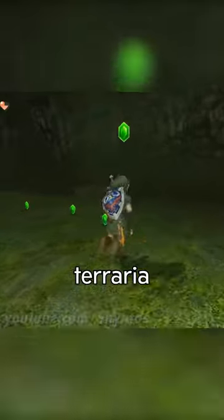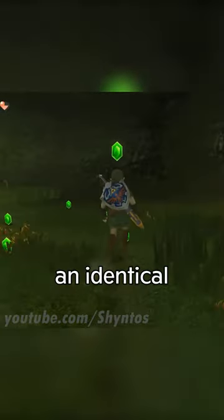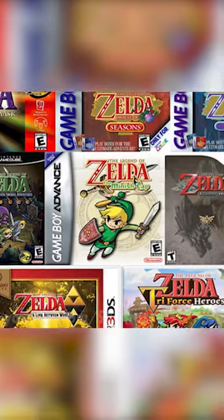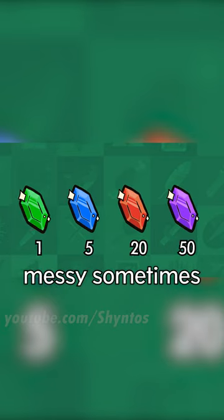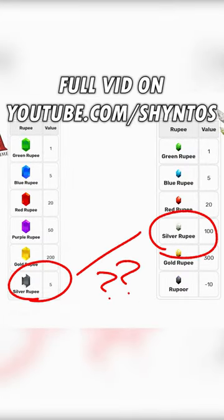This is because not every Zelda game follows an identical rupee color order. Most modern Zelda games have adopted the same green, blue, red, and purple distinctions, but things still get messy sometimes. This is all to say, not every game is going to work the same.